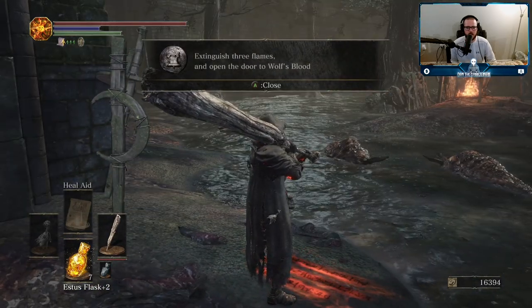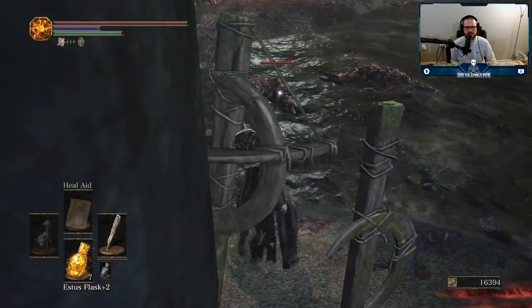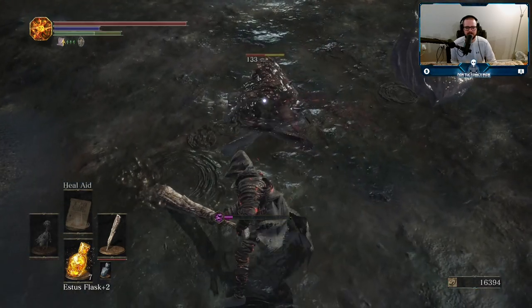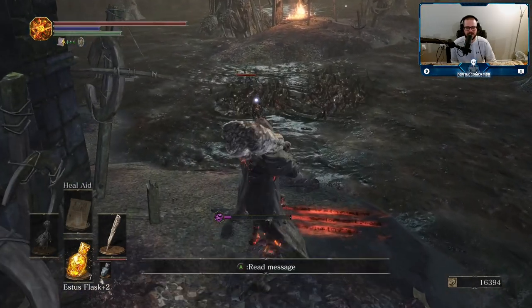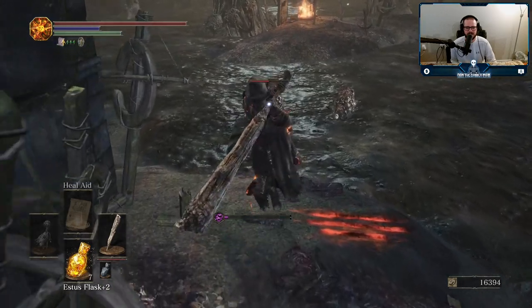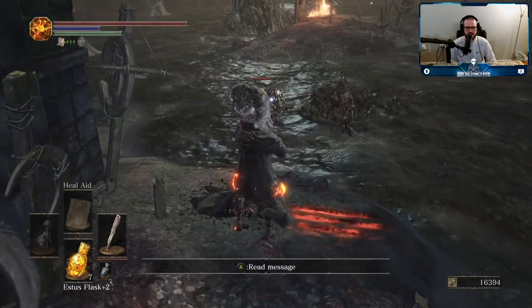Extinguish three flames and open the door to wolf's blood. This poison is just like in... Blight Marsh? Is that what it was called? I was trying to remember the name earlier.